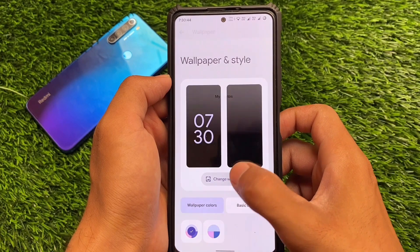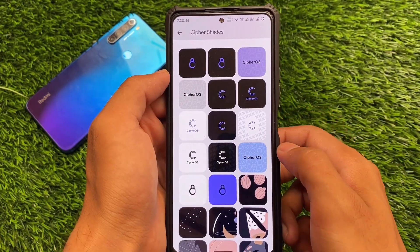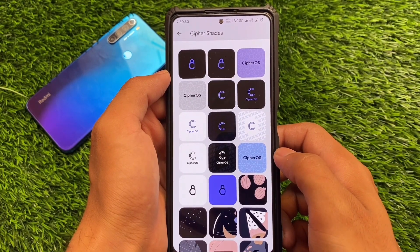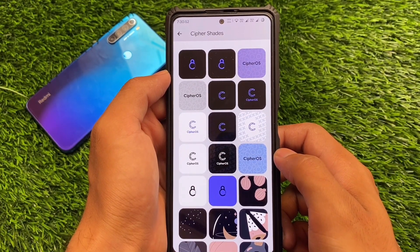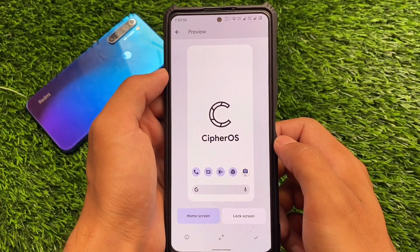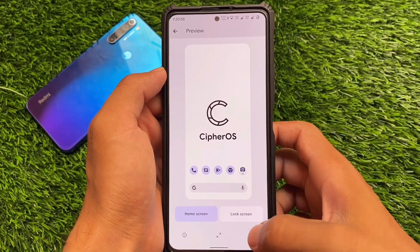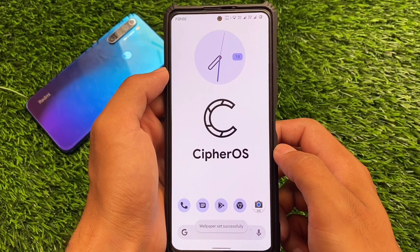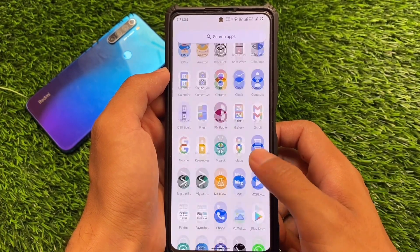Wallpaper styles and themed icons are available. Let me show you — under Wallpaper and Style, moving to Cipher Shades, you have some custom wallpapers available. These are quite good and don't require an internet connection. If you want to apply any wallpaper, click here and you have the option to apply it on the home screen and lock screen.